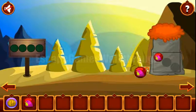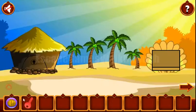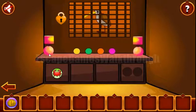All of them go here to get the key and open the house and go inside. Here we can see four colored balls: yellow, green, orange, and pink.